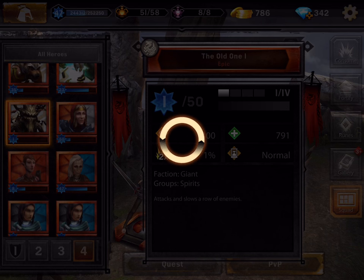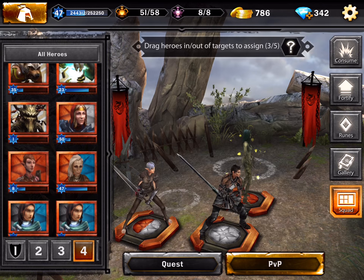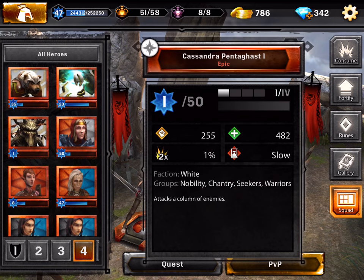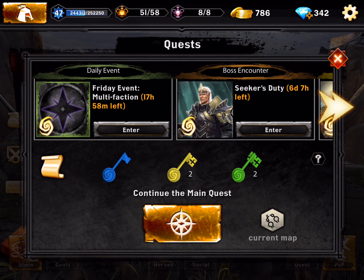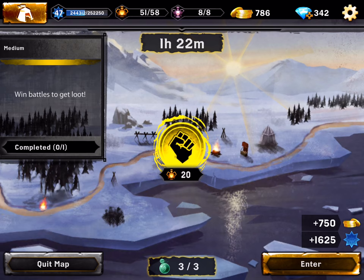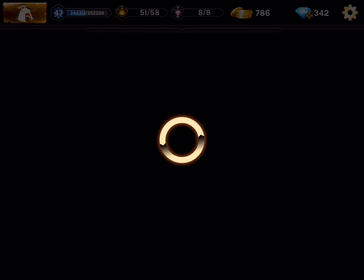Who else should we level up? What about the tree — he's a spirit. I accidentally pressed the gallery, now we just wait. I need to learn Final Cut so I can start cutting and do an intro. She's a giant spirit with 50% health to creatures. These three units should be able to beat the others, so let's go to the quest for some XP.